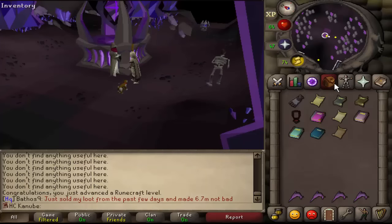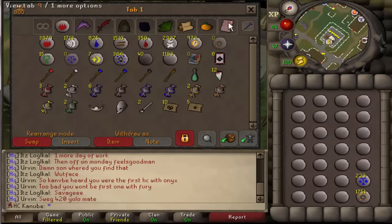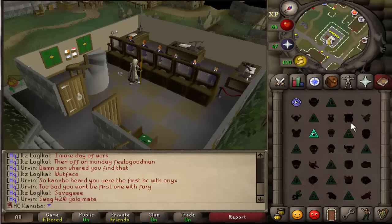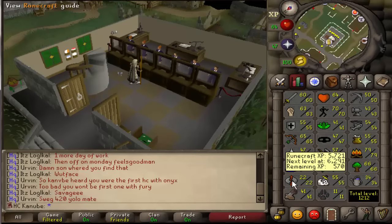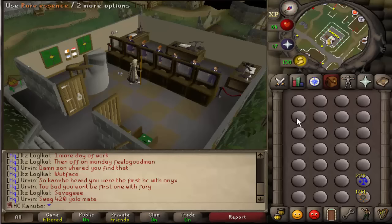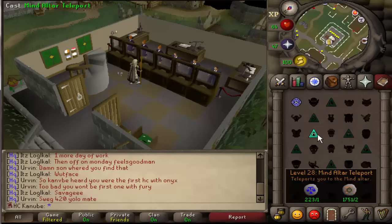Just got done mining about 1.2k pure essence. I'm about to go to the mind altar and try to get to 27 runecrafting, which I'm sure I have enough pure essence for. As soon as I do that I'm going to use the rest of the pure essence for the cosmic runes, and I'll probably mine some more pure essence tomorrow.